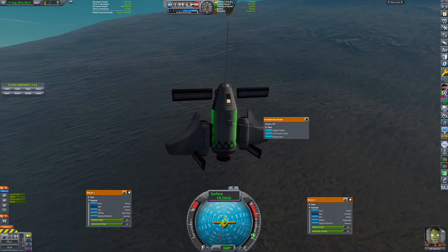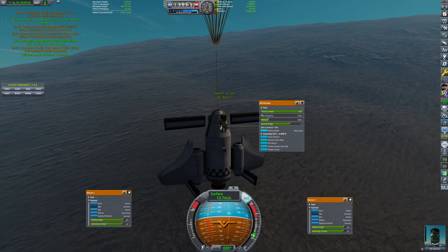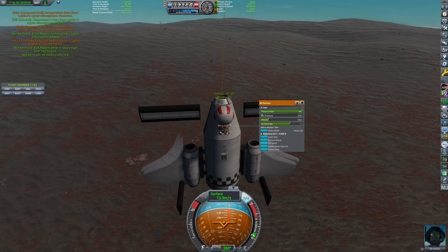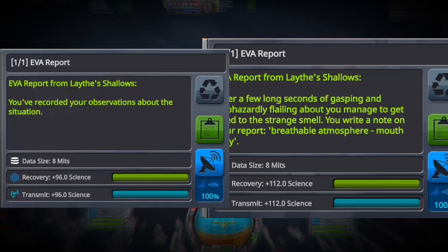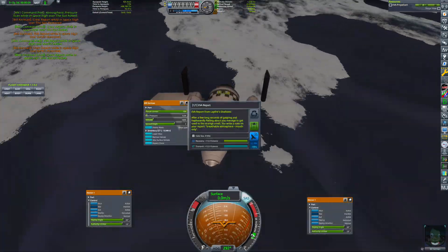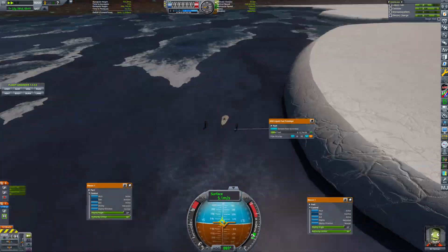Leith has an atmosphere thinner than ours, so flying an aircraft is more challenging, but the fuel consumption is a bit reduced. Here's a little trick I bet you didn't know about ocean biomes. You can take two different EVA reports that will yield 96 and 112 science points. One EVA report can be taken when you're swimming in the ocean itself, and the other when you're standing on your craft as it floats on the ocean.